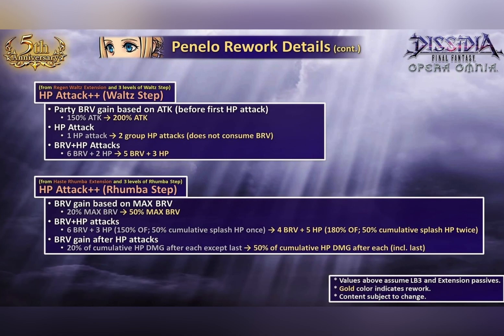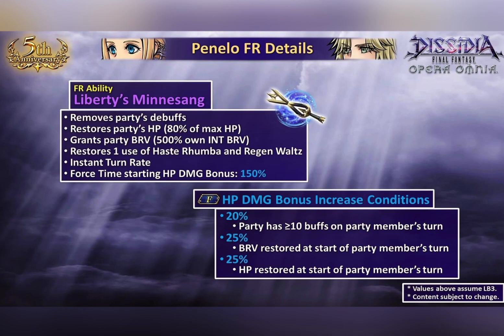Anyway, she also gained some rework on her HP attack. The converted HP attack depends on what stance you're in, but it's not really that important because it will later be further converted when you use her BT. Her FR has a total of 75% but it's super chargeable, so she can gain up to 125% if you supercharge with her skill 1 or skill 2, which makes her Hope-level I guess.